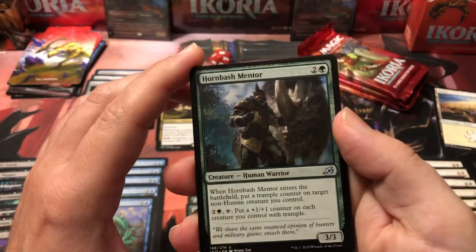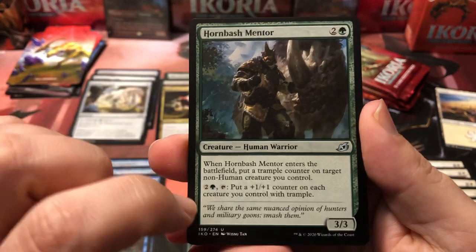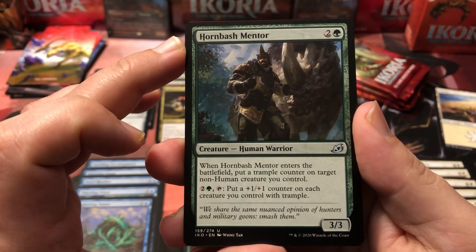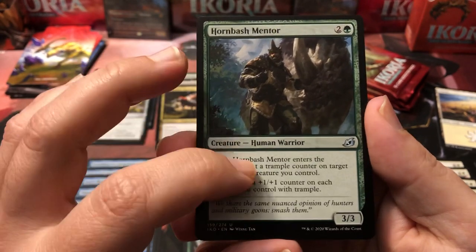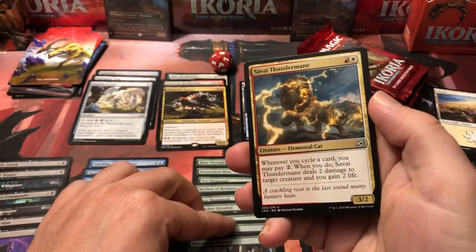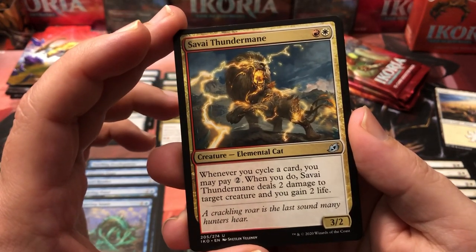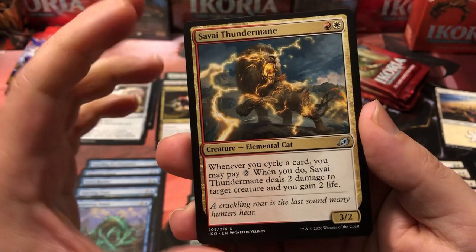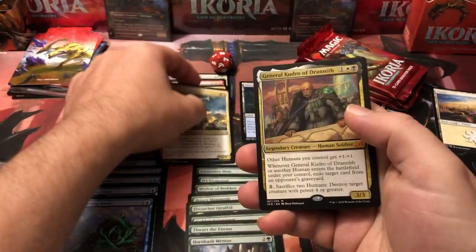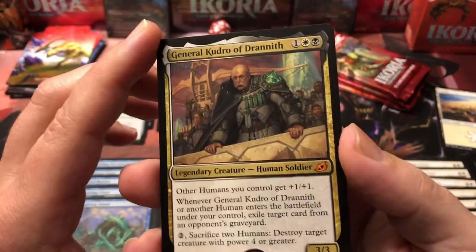Hornbash Mentor puts a trample counter on one of your creatures and you can pay mana to put a plus one plus one counter on each creature you control with trample — but it only works on non-humans, which is a bit odd. Thundermane is another cycling card — whenever you cycle a card you can pay two colorless, and then Thundermane deals two damage to target creature and you gain two life. He's a two-drop three-two in red and white, not bad.